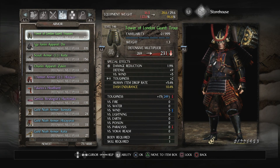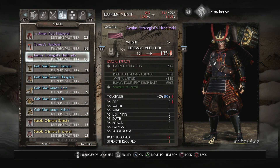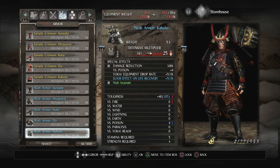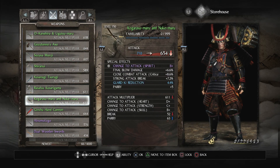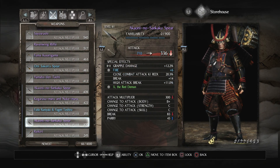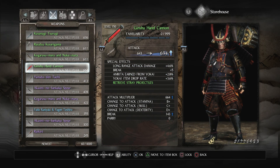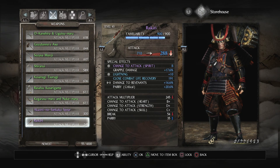All the divine gear in here we'll send over. The non-divine stuff we'll just break down. Oh god, I accidentally sent some of the divines over too. Oh well.